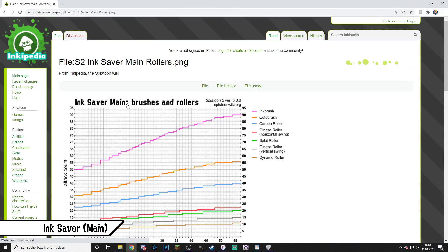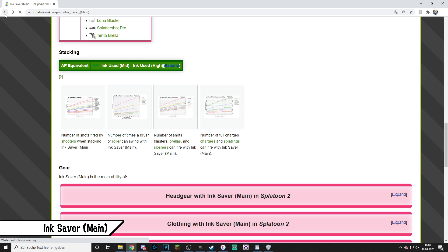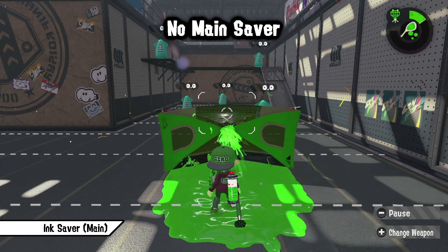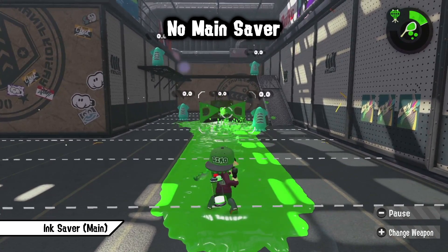You want to mainly use Ink Saver Main on weapons which are able to control a lot of space with their main weapon, like Dynamo Roller or Explosher. Also, Tenta Brella's shield counts as your main weapon, so it greatly helps Tenta Brella to use its shield more often.